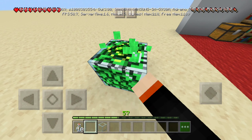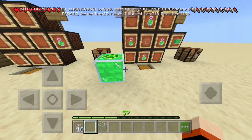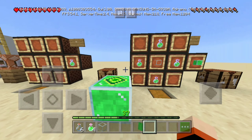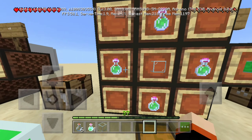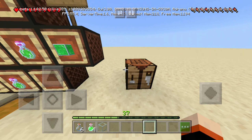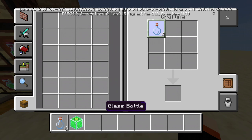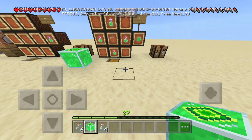Each XP tank holds 20 levels. You don't have to do this in a specific place — you can just do it out in the open. This block is only here for storage purposes, and it glows in the dark. To get this cool block, you need 4 experience bottles, then you take an empty glass block, put it up and around like this, and you get a tank. You get your 4 glass bottles back since you emptied them into the glass block.